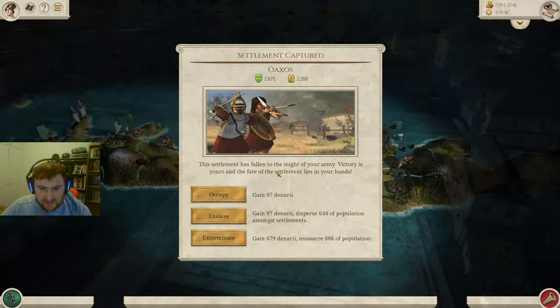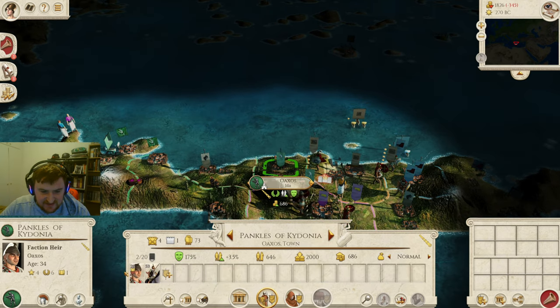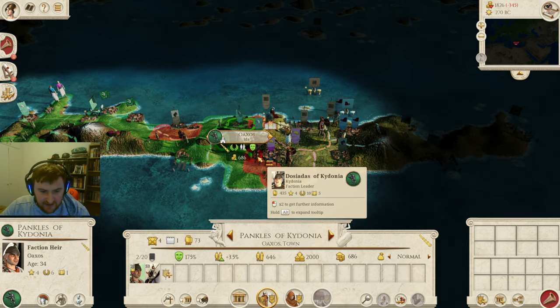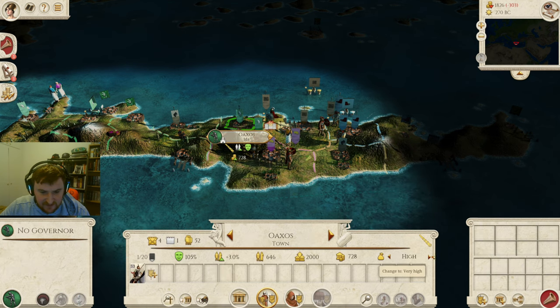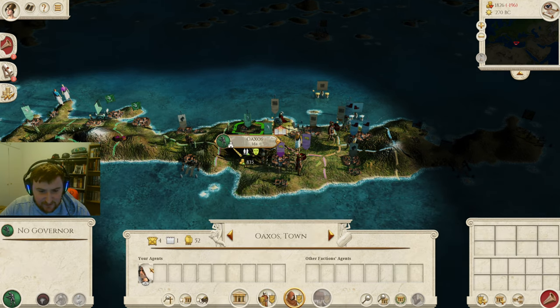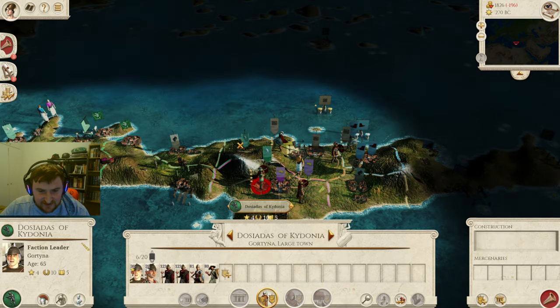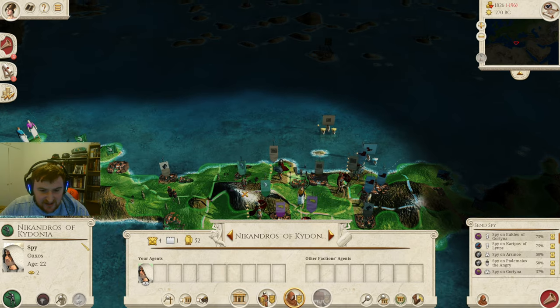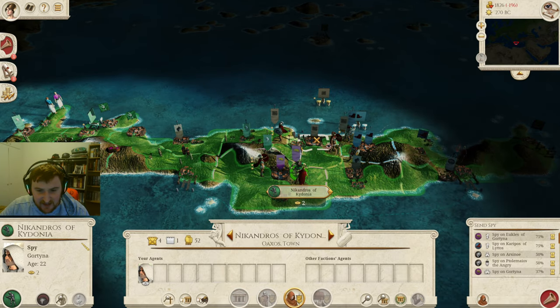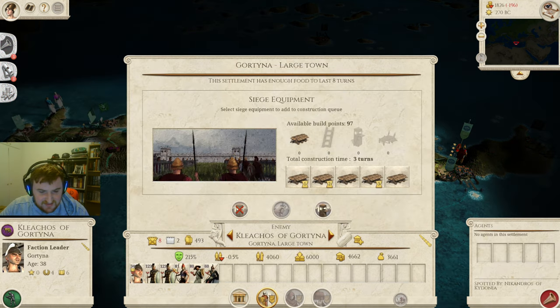Let's get back onto the campaign map. We're going to go for enslavement at Oaxos and leave the Zysterphoroi in here for now because of Nosos. Bringing the General across — happiness is looking fine. Let's see if we can chain the spy. We've also got that drawout battle there — we can't actually go in this turn, but we'll head into the Nossian capital next turn. It's going to be a little bit difficult to fight but maybe we can do a drawout battle.